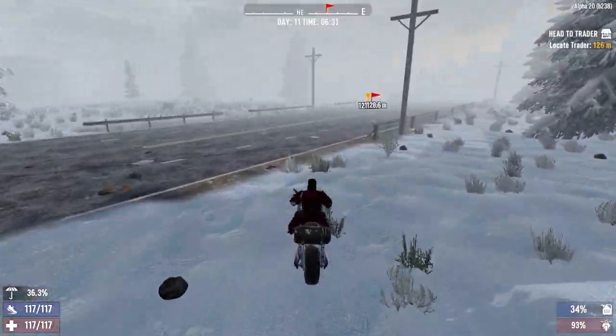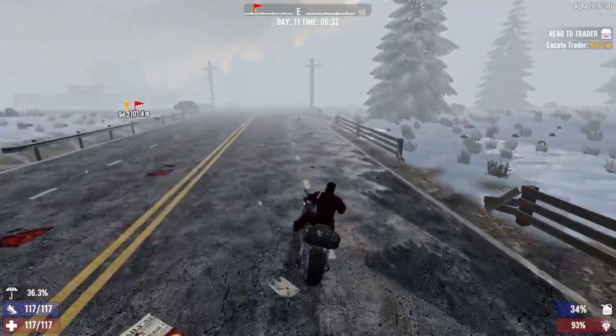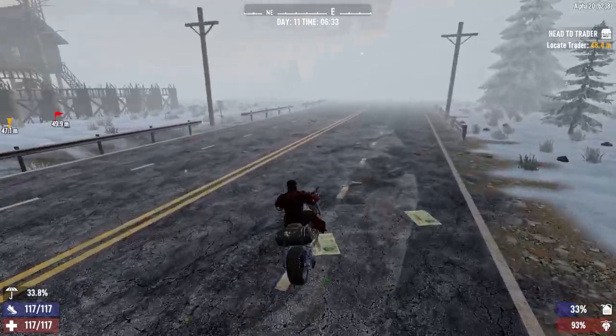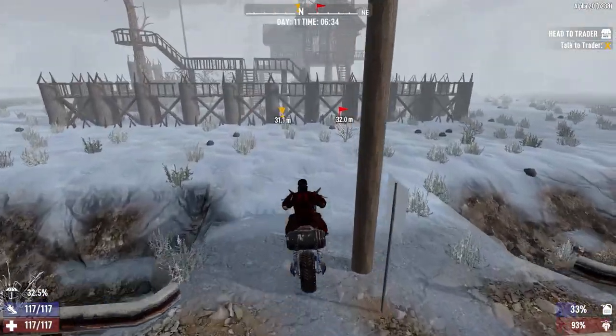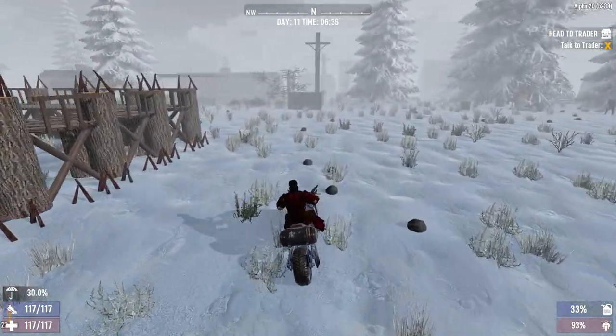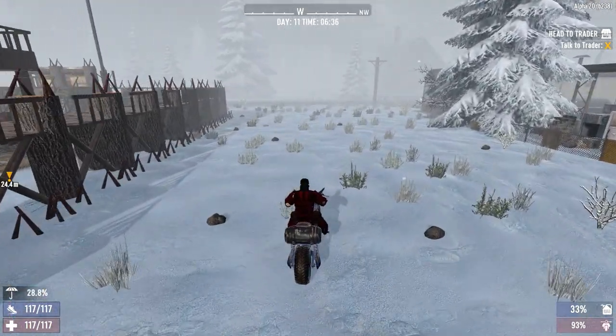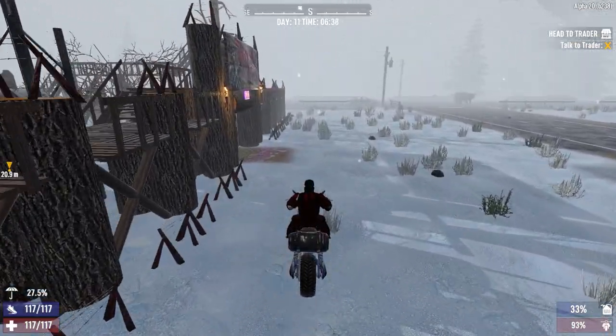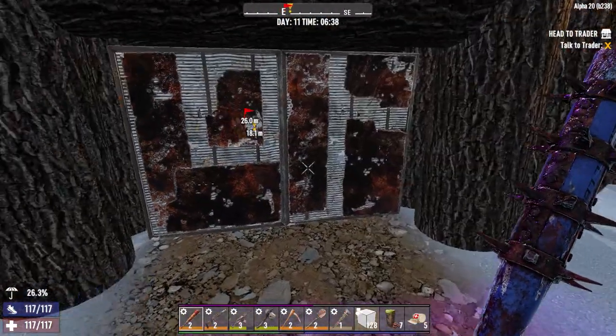Here we are at Joel's trader - and of course there's a bear right out front, plus a boar. We'll go around the outside and come back in. The good thing is this gives us an opportunity to see how much damage the Winchester sniper rifle can do against the bear's head.